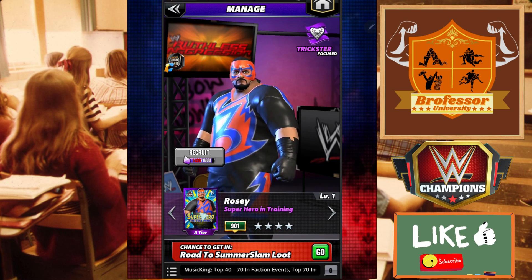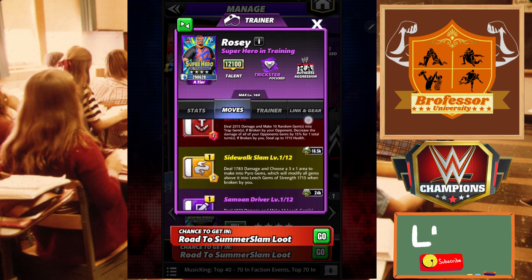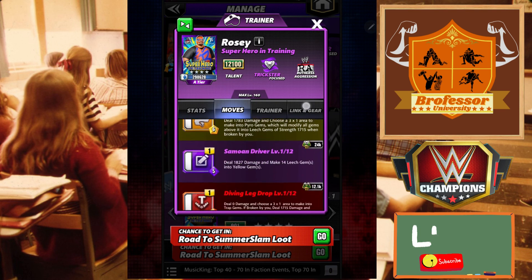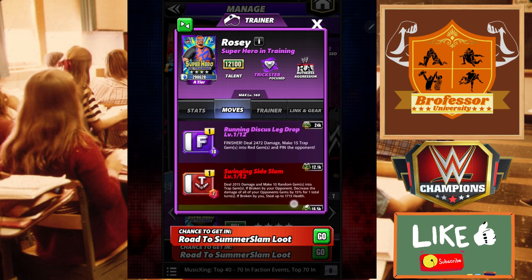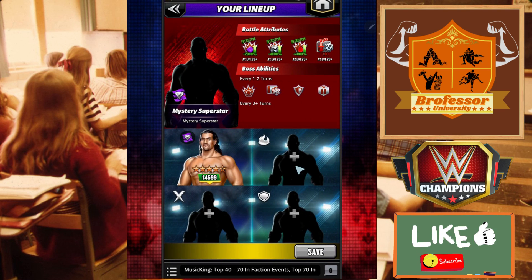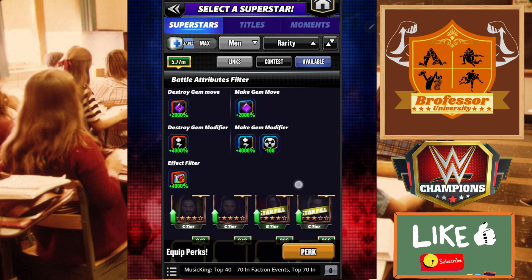An honorable mention here goes to Rosie. I think Rosie with Rosie's plate and possibly also a Piper plate could do some really interesting things, although I'm not sure it has enough to proc the Pyro plate. You are going to be able to make leech gems, you're going to have bleed, and as long as the trap gems allow the bleed buff to go in your favor, I think this makes Rosie very, very special at least for this one. You're also making trap gems from red. So Rosie is an honorable mention, but that all depends on whether the bleed goes in our favor.